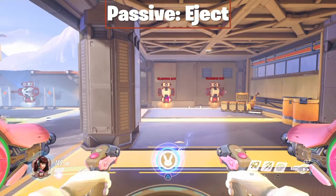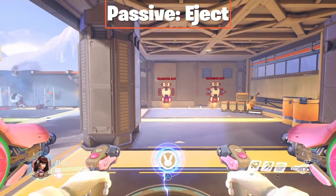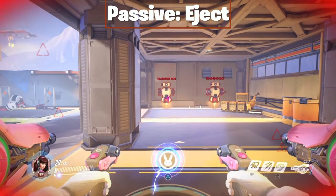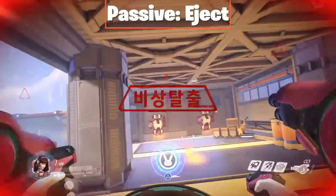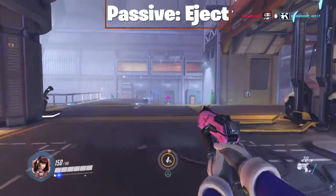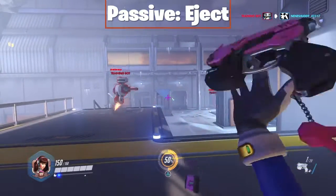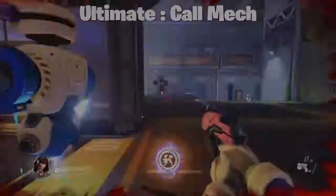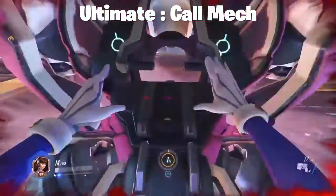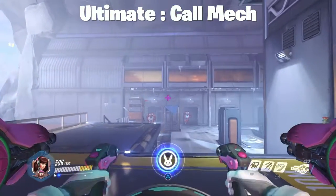I forgot to mention this earlier, but D.Va has a passive ability. Her passive ability is to eject — she ejects herself from out of her mech when it's fully damaged and she becomes very weak. She only has 150 HP, and she can earn her mech back by dealing damage to opponents on the battlefield. Once you've done enough damage you can recall your mech, but watch out — you can still be damaged while calling in your mech and die.